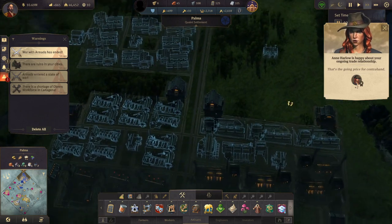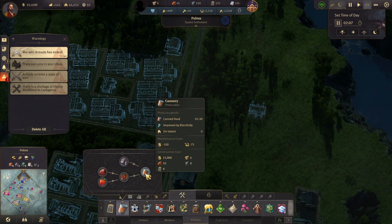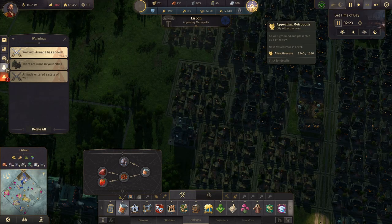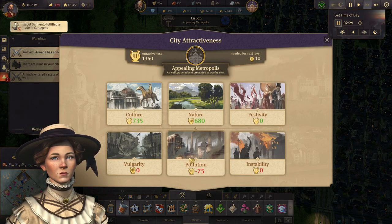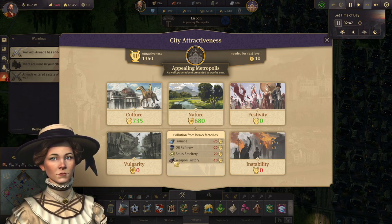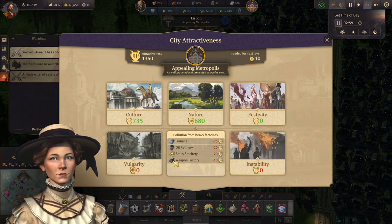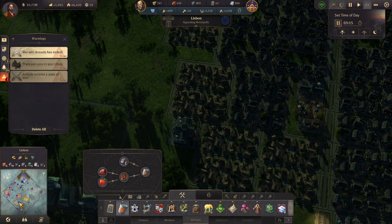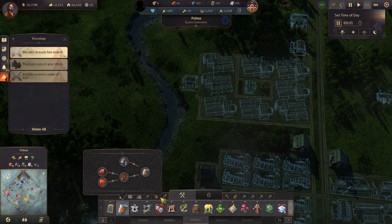That's eight sewing machine factories — that'll have to do for now. Then we can actually have some sort of decoration in there. Canned food, the cannery — does that actually pollute? Furnace, oil refinery, brass military, weapon factory. The sewing machine factory doesn't actually pollute either, so we might keep that over on the other island. It's everything that pollutes I want down here.